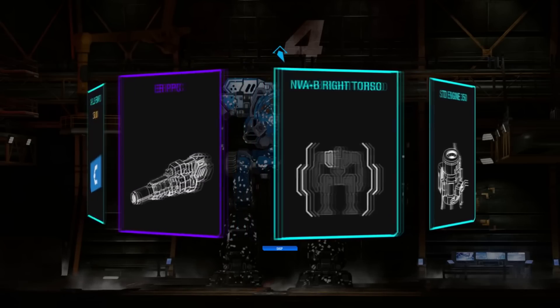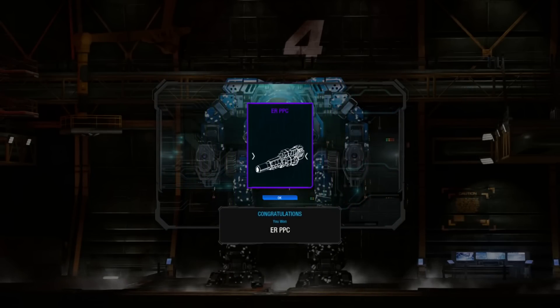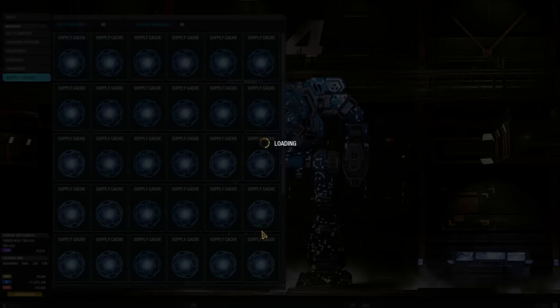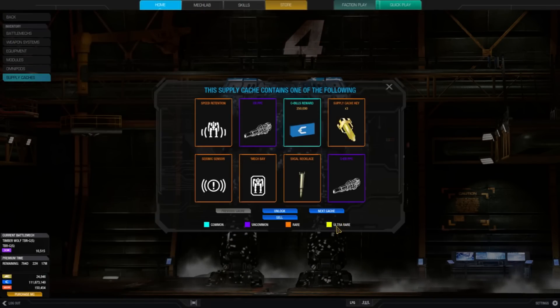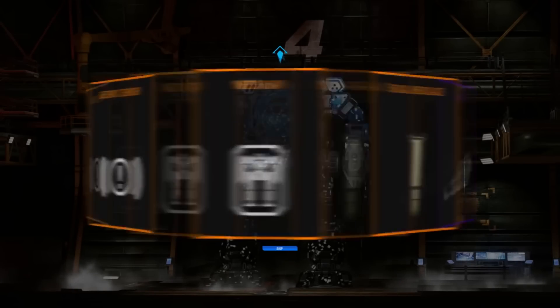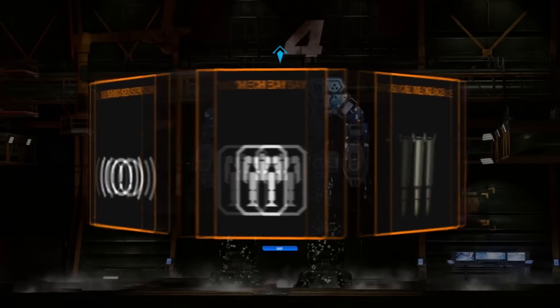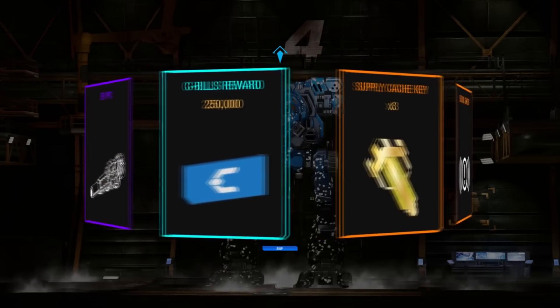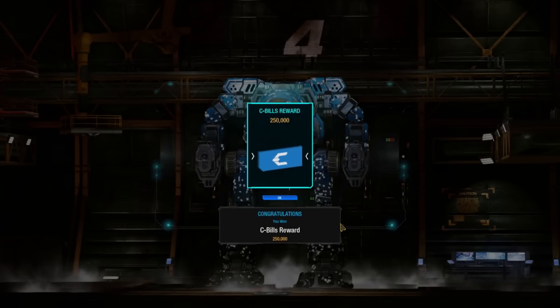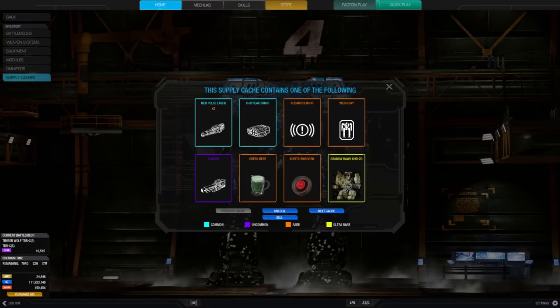I think the supply caches could be the premier microtransaction for the game — the thing that players are constantly buying keys and spending MC on — but as they are now, I don't see them being able to do that. I want to go over a few changes on how I would improve the problems I just listed, and I'd love to hear your thoughts in the comments below.